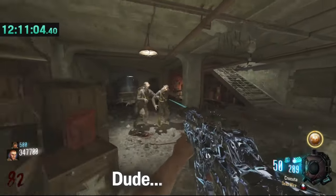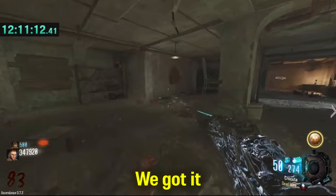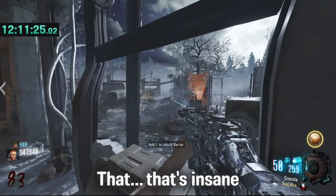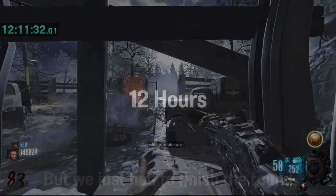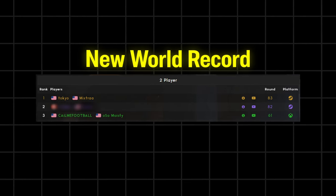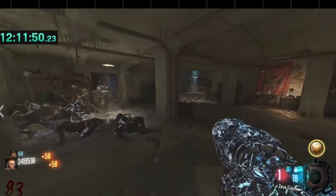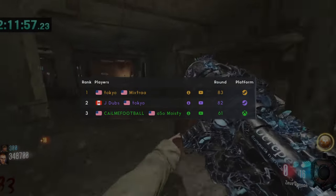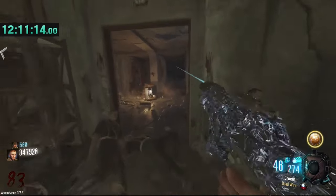A few minutes later, it finally happened — after over 12 hours spent in this one single match, we had done it. By just one single round we had achieved a new world record in both the no perks and the no jug category of Nocturn on Totem, meaning we got two world records in a single game. The relief we felt knowing we had just barely managed to pull through at the last minute was insane, and our efforts were rewarded. We ended the game to finally call it a day, since Mixtra wouldn't reasonably be able to get any of his guns back anyway if we had continued.